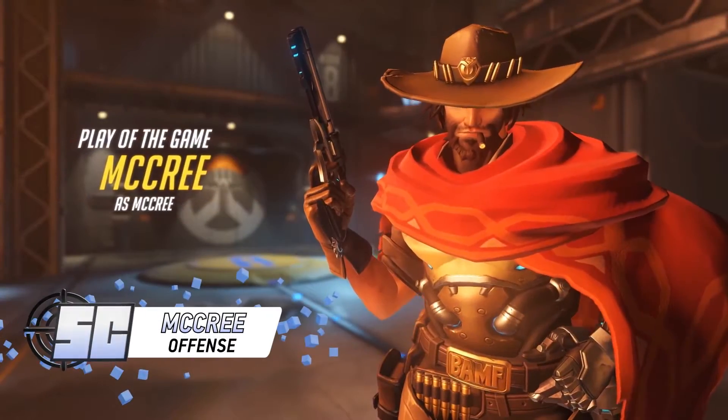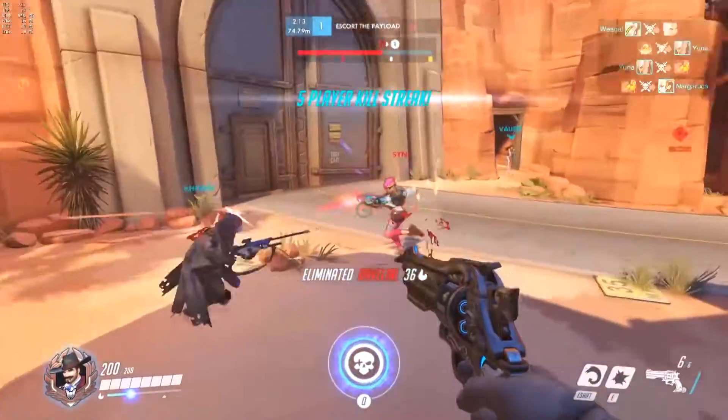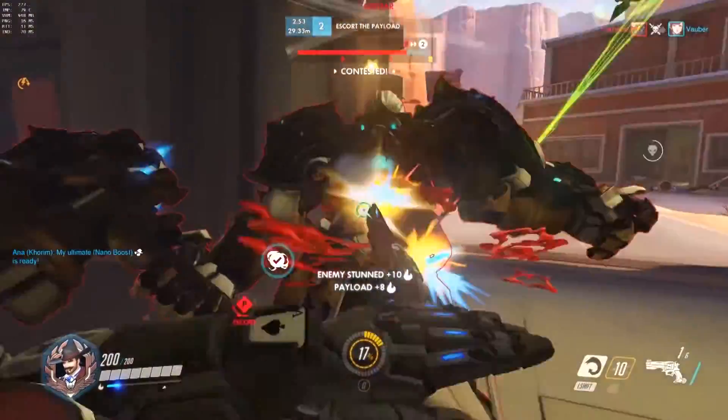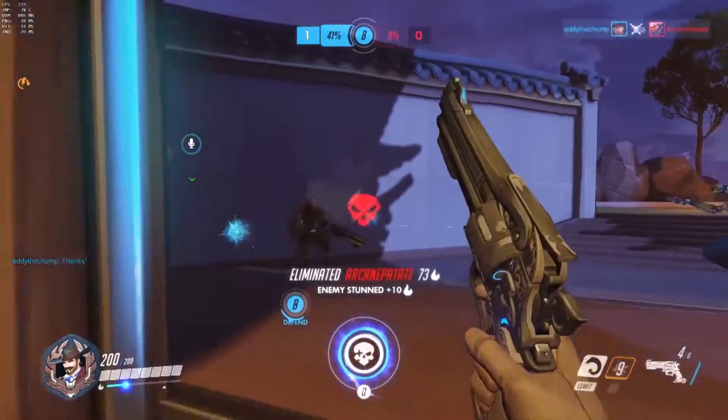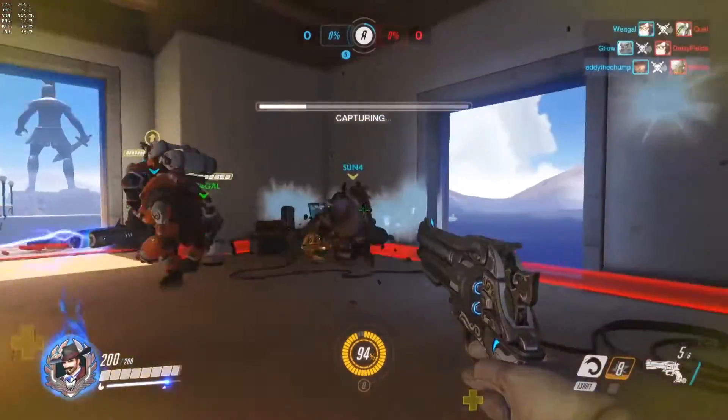Next up, we have McCree — kind of the same way. You want to make them stun first, because if they stun you first, that wastes it. You can get off your triple, you can stun them, get off the shot, and then you can roll away. Hopefully you're skilled enough — I'm not one of those guys — that you can get the headshot every time. But the key is, make them waste their stun first. If they can stun and completely miss you with it, that's even better, because then you have the stun and the shots.